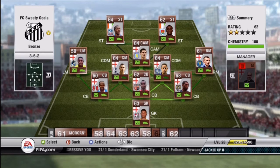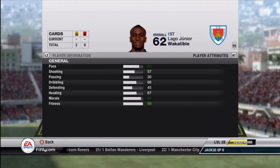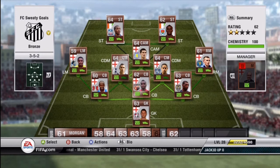And to finish out the starting 11, we have Lago Jr., also from the Ivory Coast. Absolute beast. You really can't go wrong — 250 coins. He has 80 pace, 4-star skills, 66 dribbling, and 57 shooting. His heading rating at 67 is very nice. I believe I scored one or two goals with him, both from his head. He seems to get up really nice and high. He is a very nice pair with Zaha up front.